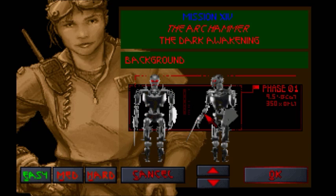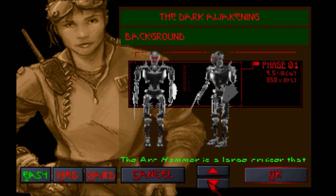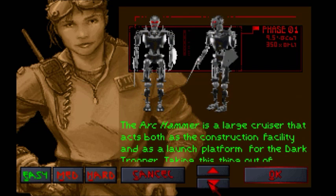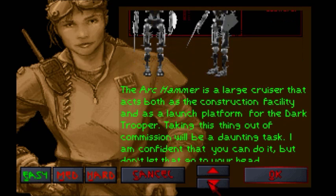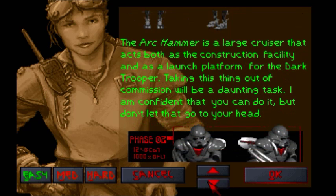Which, by the way, comes out three days from when I'm recording this. Awesome! Phase 01 - 9.5 feet tall, 350 pounds. Holy crap, that's light for a massive skeletal robot fart bag. The Ark Hammer is a large cruiser that acts as both the construction facility and as a launch platform for the Dark Trooper. Taking this thing out of commission will be a daunting task. I'm confident you can do it, but don't let that go to your head.